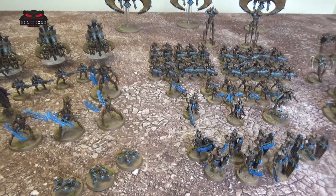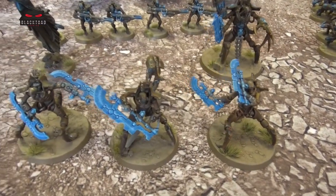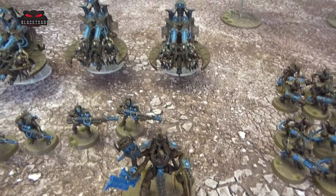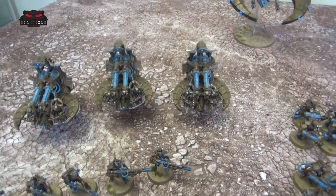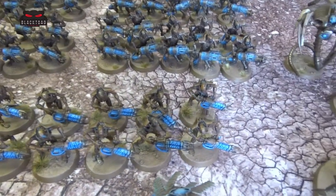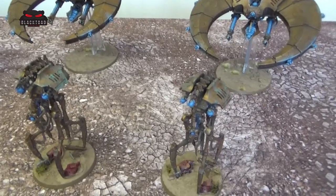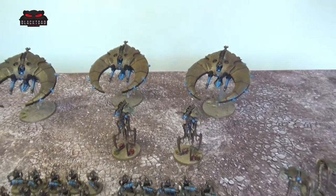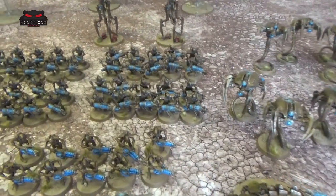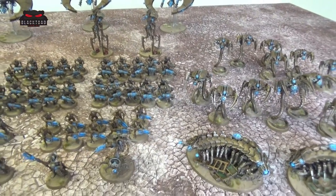Let's run through the new additions. We've got the scarab bases down the bottom, the destroyers, the scorpite destroyer lord, the ten warriors down here with the reapers, the royal warden, and the two reanimators at the back. We will be adding another squad of ten warriors to make this a twenty-man blob, and the plasmancer will also be joining this force.